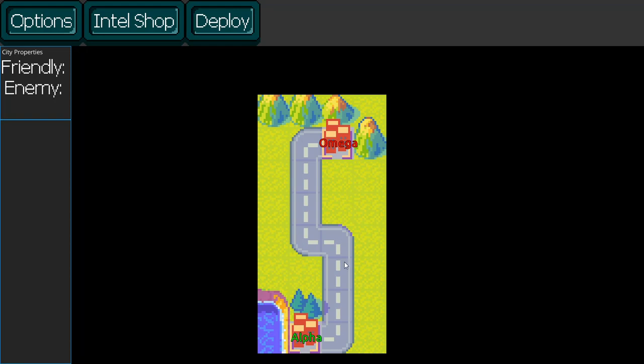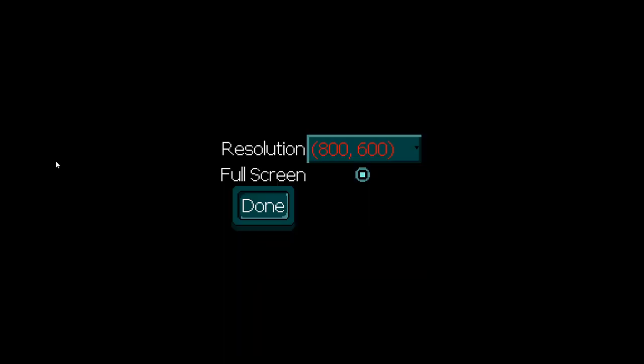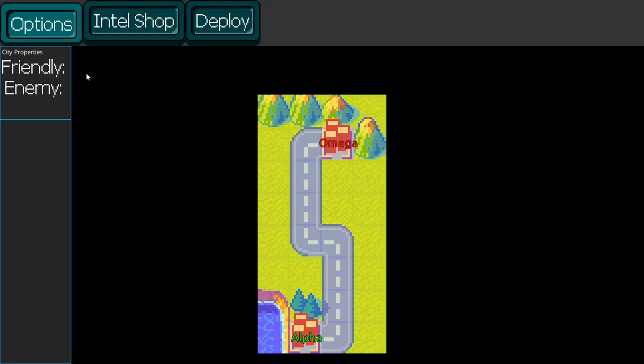So this is the campaign map — the cities that the player and the opponent are going to be fighting over. There's a choice to buy Intel, which is sort of the key gimmick of the game, and an Options menu, which is basically the save, load, and settings screen that we saw in the title.